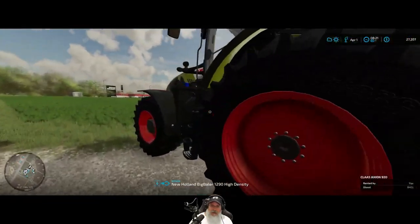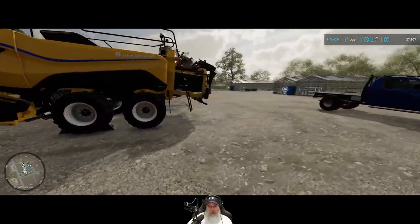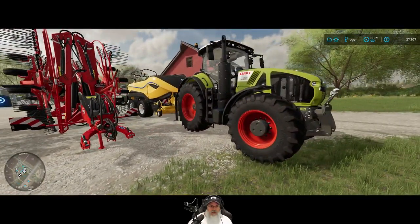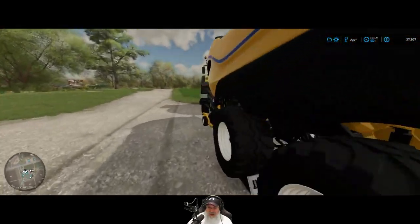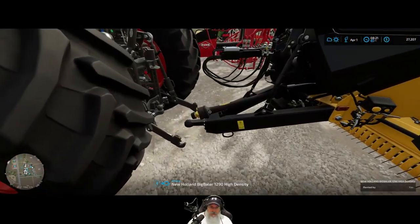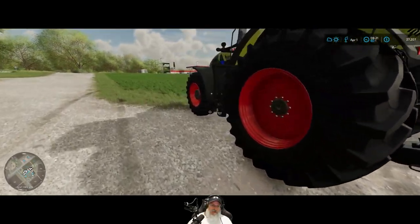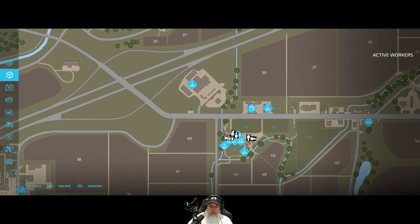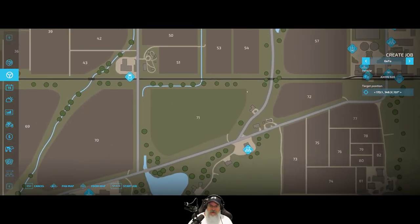I'm going to use workers but I don't want to overdo it. Let's have a worker follow us out in the tractor with the baler - I'll drive the Krone out and get them started, then come back and haul the rest of the stuff out to that field while the worker gets started. I'm trying to do this as economically as possible. Let's select the Axion and send it to field 71 and have it park the baler there for now. That baler is a monster!